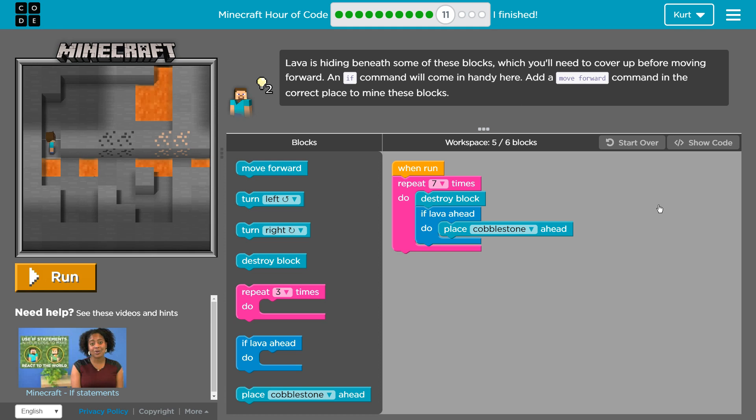We're going to move forward but we're going to use our if-commands. Let's see what we have so far. I'm going to repeat this 7 times — so everything in the pink bracket I'm going to repeat 7 times. First I'm going to destroy a block, so I'll destroy that one.